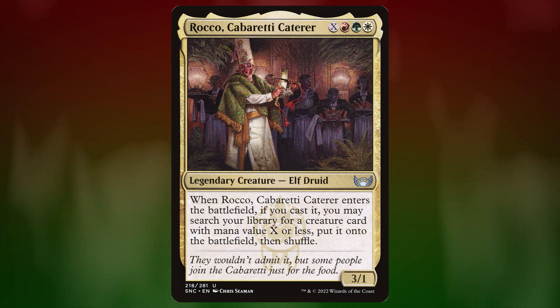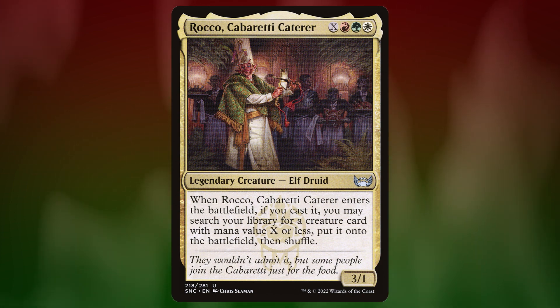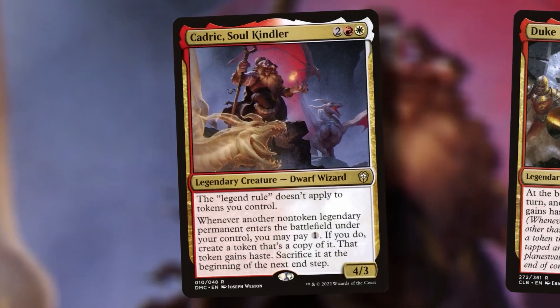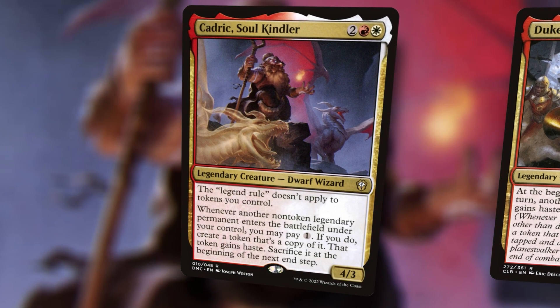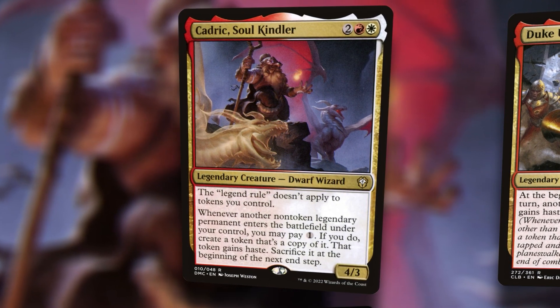Let's look at the mostly Boros commanders we've got — these are all still pretty recent, and most of them have come out since Rocco came out, so this is a new take. One of the central figures of the deck will be Kadrick Soul Kindler. This is asking us to put more legendaries, which is perfect for Boros. And the fact that the legend rule doesn't apply is very nice — that is why these token creature versions are allowed to exist. There are some pretty heavy duty effects.